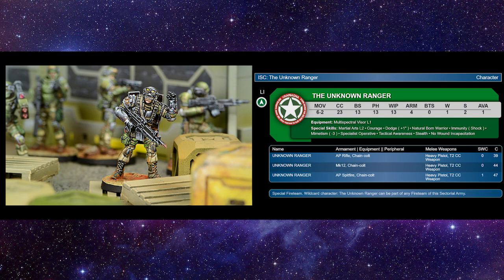You're going to want to put him in every link. You'll wish you could have two — one for the Harris and one for the Corps — but he's going to be fantastic in either. He's a must-have. I wouldn't bring the AP Rifle with Chain Cult for 39 points since the AP rifle's range band is only 8-16. You want him for firepower and survivability: 4 armor, tactical awareness, no wound incap, and shock immunity. Bring the Mark 12 for 44 or the AP Spitfire for 47 and 1 SWC. Put him in a fireteam and let him be your high burst weapon — you won't regret it.